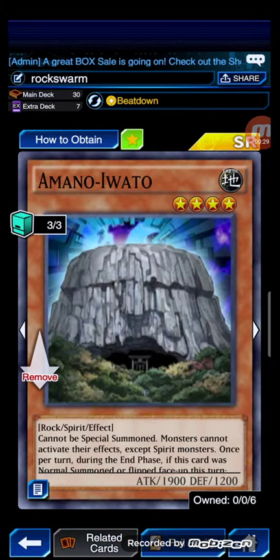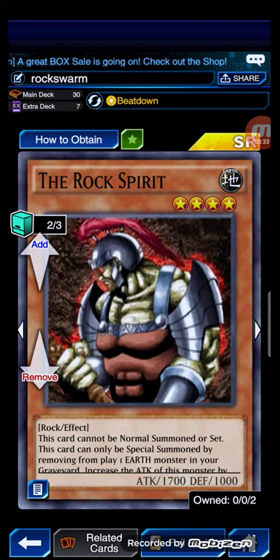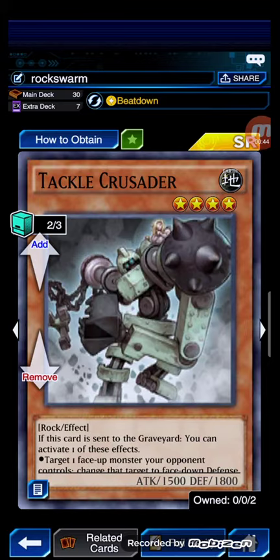3 copies of Amano-Iwato, one of the best Rock Spirits — also not really that good. 2 The Rock Spirit, this card is used to special summon rank 4s or even make several level 8 synchros — I would've run 3 if I had another one. 2 copies of Tackle Crusader, not really that good of a card since most of the time when I mill it I don't really like it.